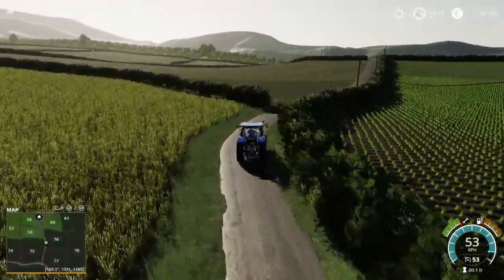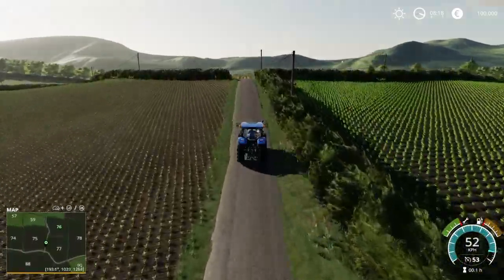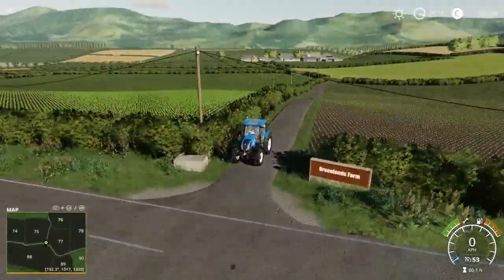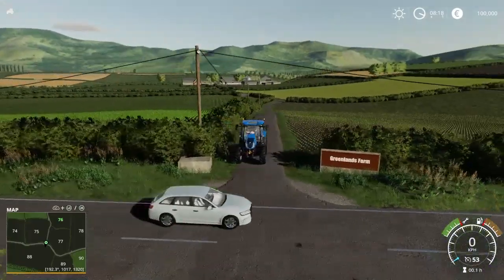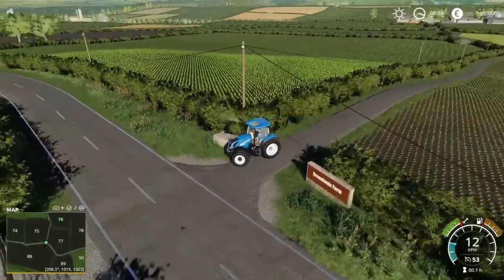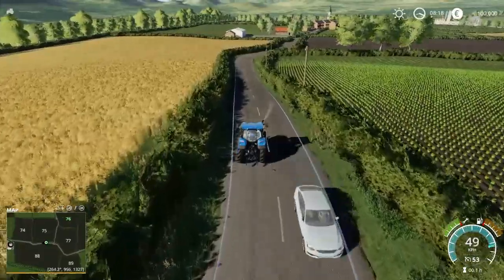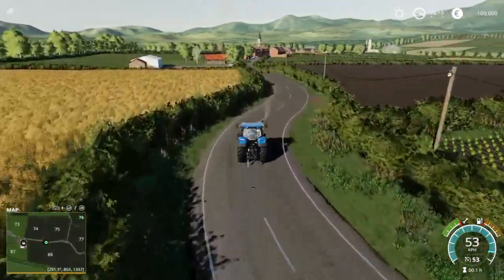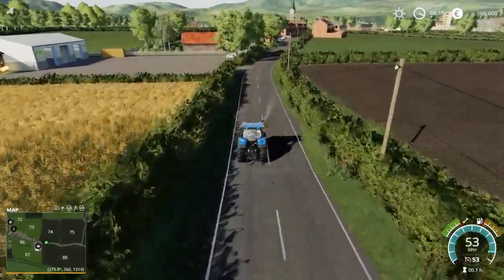There's even a farm on here that doesn't have any animals that we can use to set up base or as an extension of your main farm — it's got some decent storage and some real good potential. You're going to see a lot of gates all the way around this map, and on most of the farms there will be a sign that tells you what they are. So we are on Greenlands Farm right now — and just look at that view, everybody. That is an awesome view.